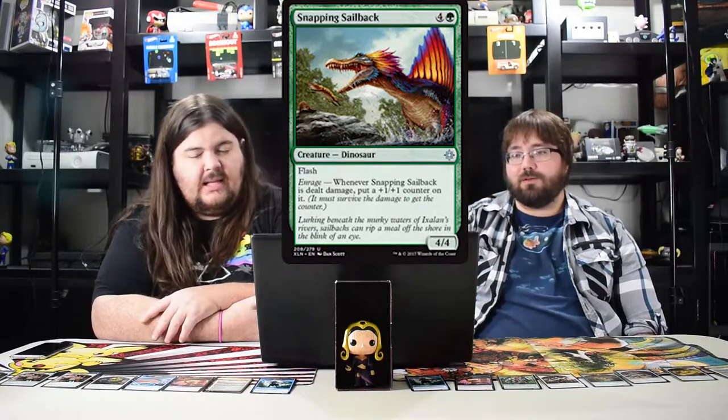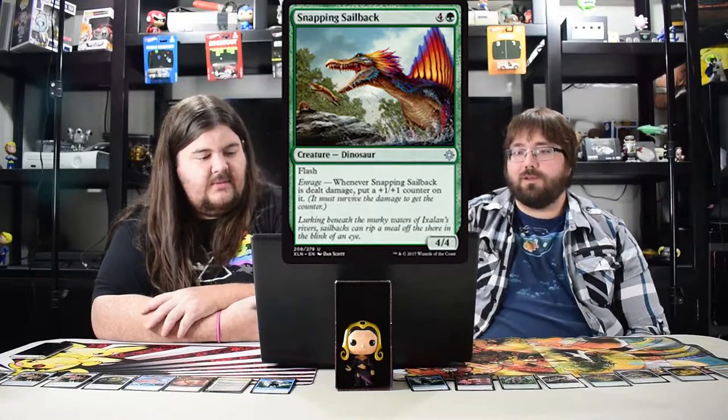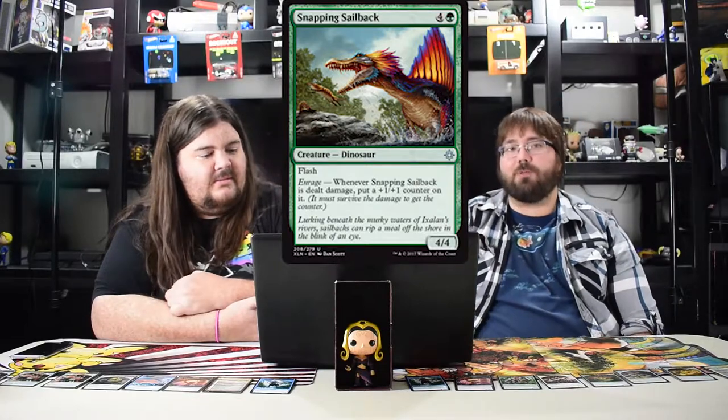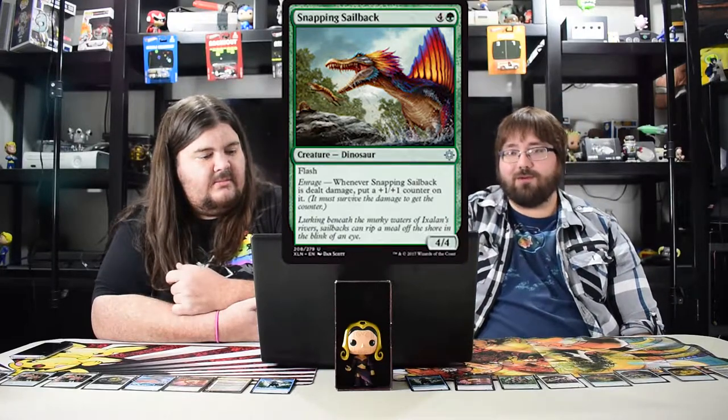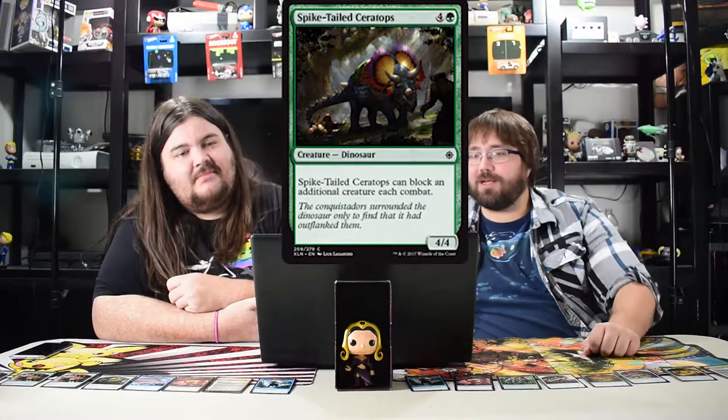I don't know if Snapping Sailback is good in standard for dinosaurs because for five mana you can play much better. But I will probably play it because I love weird silly cards like this — it has flash, it's a four four, and it gets bigger with flash. I'll play this in standard but probably nowhere else.